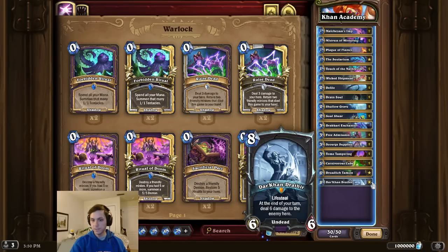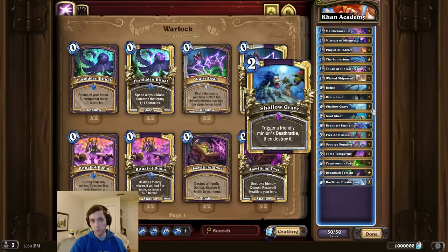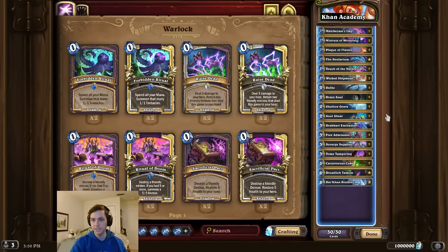For this combo, we're first going to start by playing the new card, Darkon, then we cube it, then we play a Shallow Grave which will summon 4 copies, and finally we play a Dracarion Enchanter for the OTK. To make this combo work mana-wise, we use Malchazar's Imp combined with Tome Tampering.